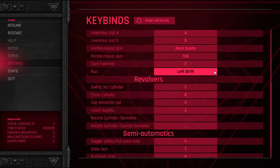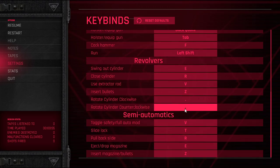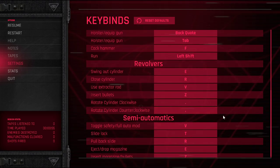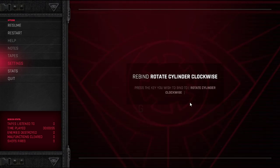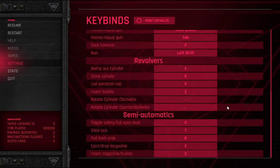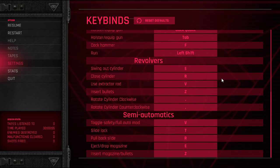F, R, V, Z — okay, that's gonna be terrible. Period and comma for rotating the revolver cylinder is kind of hard. Let me see if I can rebind that to something else. No, I can't — I was trying to put it on my mouse but I can't. I'll just leave it at that for now. G to interact is kind of not my style, even though E and F are being used.